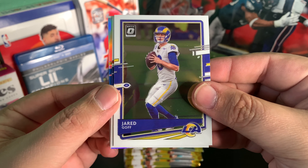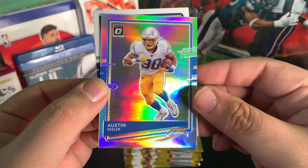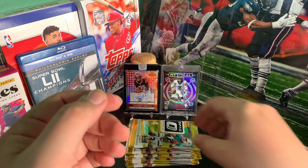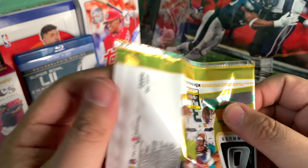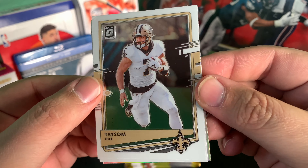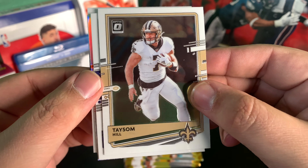Starting off we got Jarrett Goff, Tredavious White, Silver Hollow Charger Austin Ekeler, and Daryl Taylor Rookie. So hopefully that's a good sign. I do love these cards, man — they're so nice. Optic is such a clean card, I like them a lot.